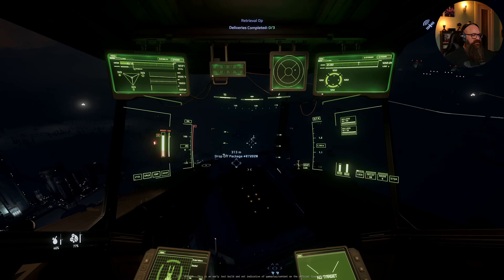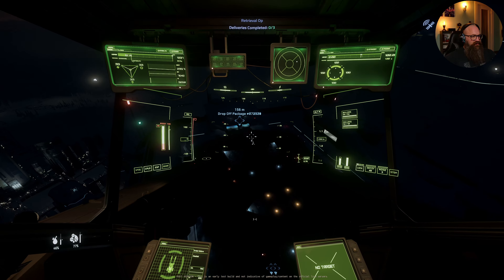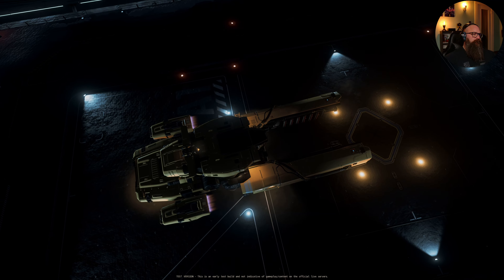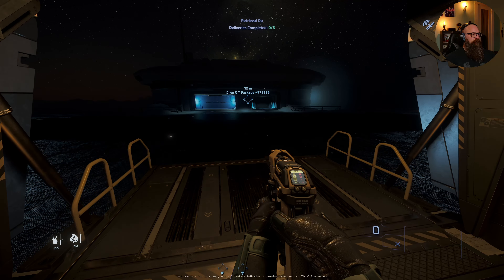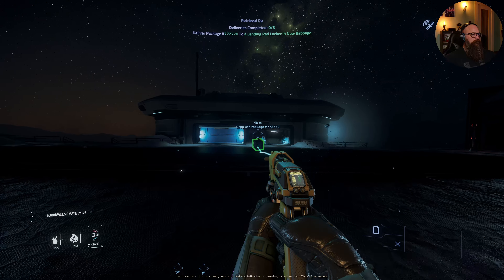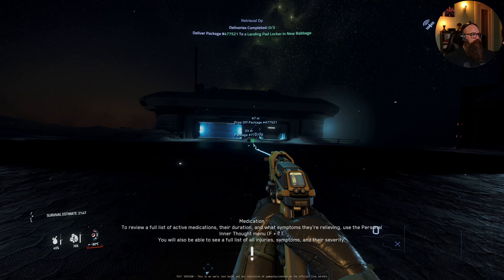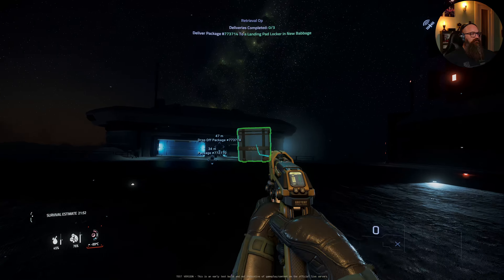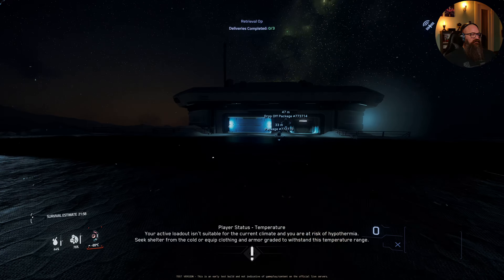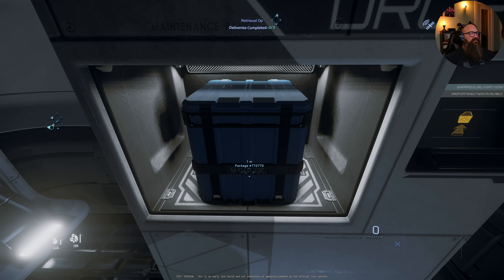It didn't make sense for me to dock because it's three packages — what am I supposed to do, come back every time? So I decided to go ahead and come to the marker, and I think this is the right way to do it. The lights on the vulture are completely worthless. I'm always worried about doing it this way because something glitches out and I lose my package, but it's a lot faster. I feel like this should have been outside — it's kind of a pain to do it this way.